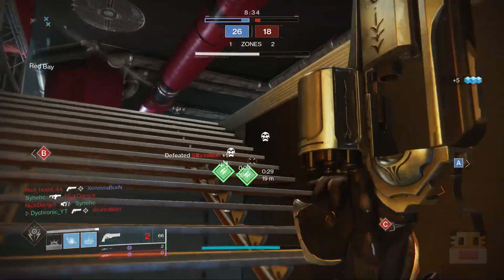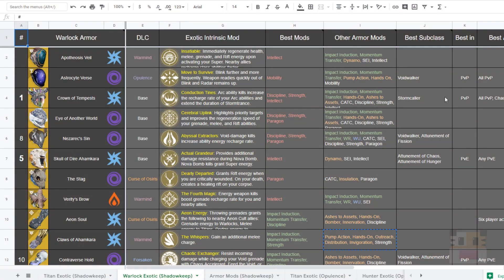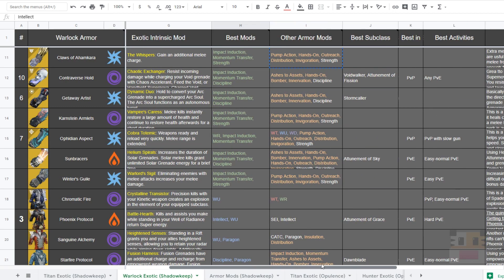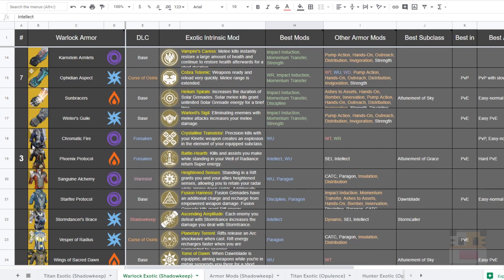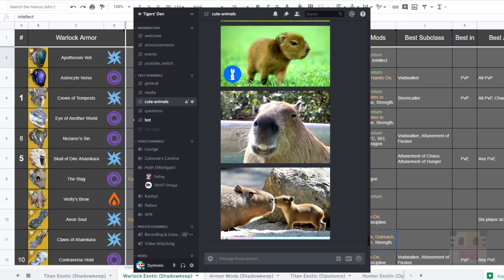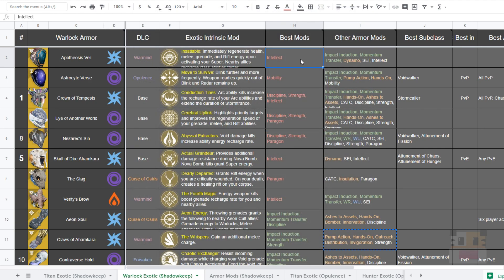That's pretty much the top five. You can see the spreadsheet on screen now with everything you need to know about these exotics — what they do, where they come from, my mod recommendations, best subclasses, extra notes, color coding, sources. I also have a top 10 list, not just top 5. To use this spreadsheet, head over to my Discord server found in the description, go to the channel called hashtag youtube_twitch, and find it around the date this video came out.